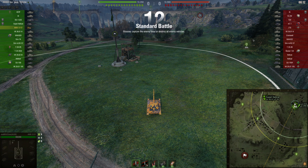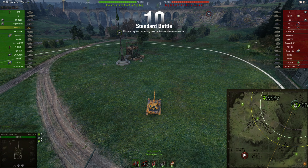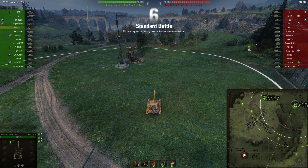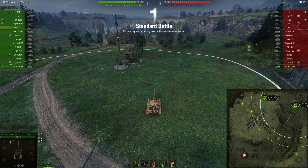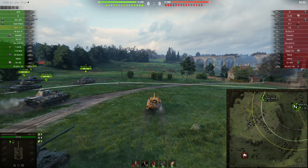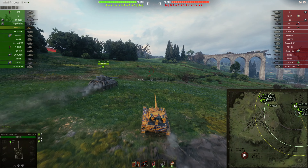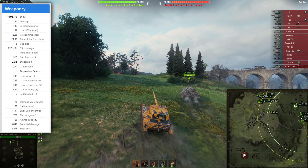Quick assessment of the game: we are spawning on Westfield in a top-tier scenario — a tier 7 light tank with very high firepower. There are two light tanks in the game and no artillery, so my decision is to go to the K0 position because I think it is crucial for winning the left flank. I'm pretty convinced I have the highest firepower of all the light tanks in the game, so I will definitely try to make pressure on this side.